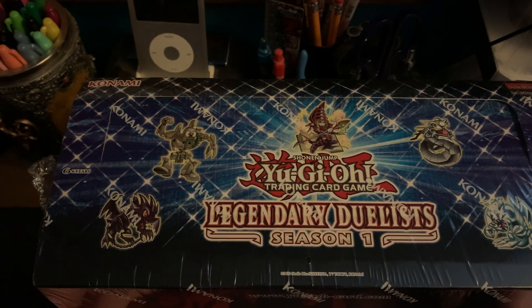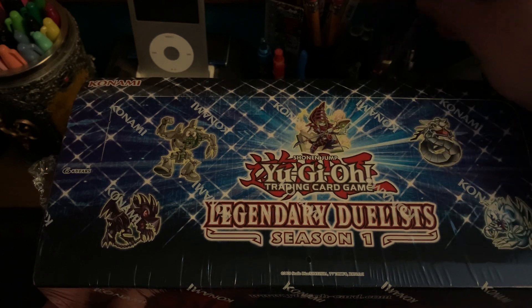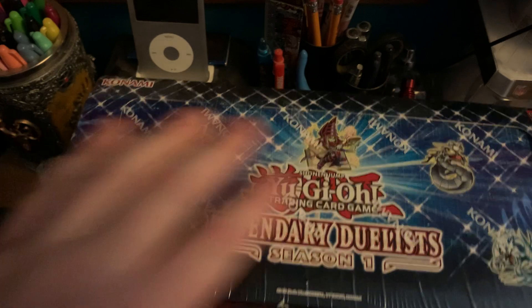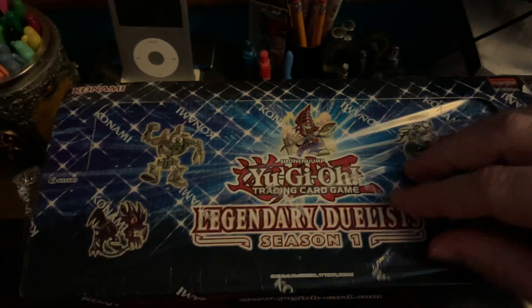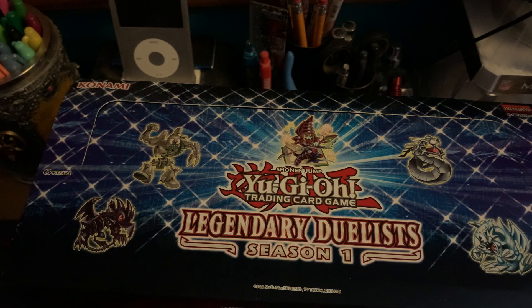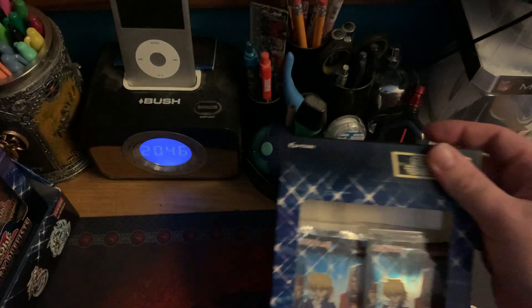Hello YouTube, this is Craig from Holocron Cards and today we'll be opening a Legendary Sawless Season 1 case. Cut into it, check the rubbish to one side, open it up. So you get eight mini boxes in a case.